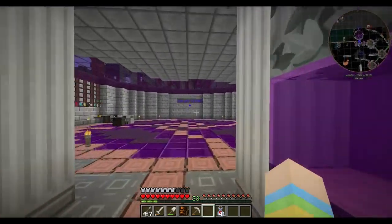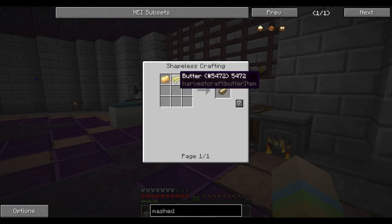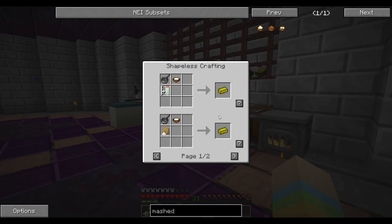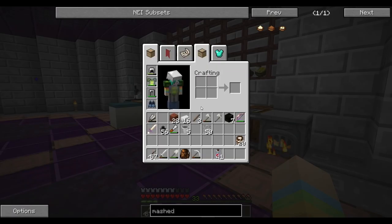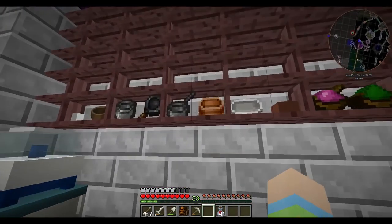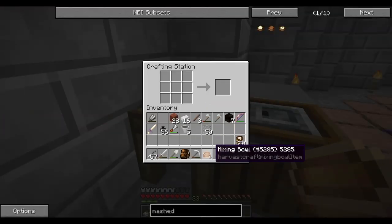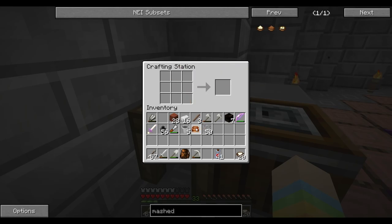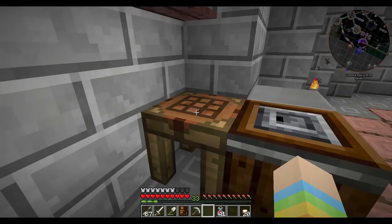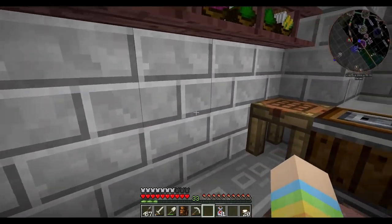To make the milk into butter, we need to make heavy cream first. We need a mixing bowl and a milk bucket. Let's get our mixing bowl. If we mix this with the mixing bowl, we get heavy cream — so we've got 20 heavy cream. I'll stick this back and turn it into butter.